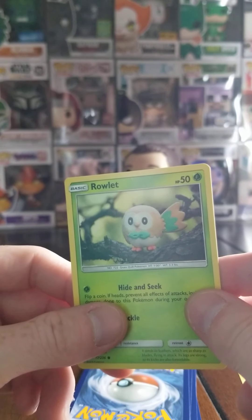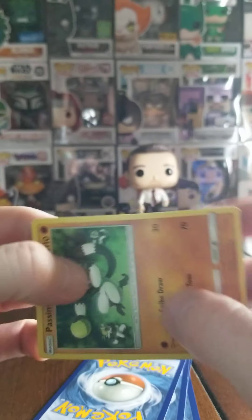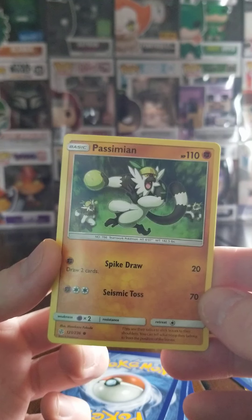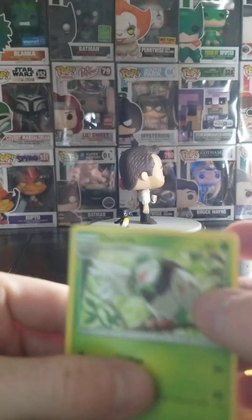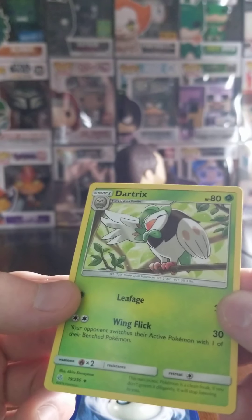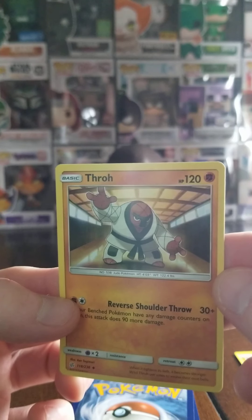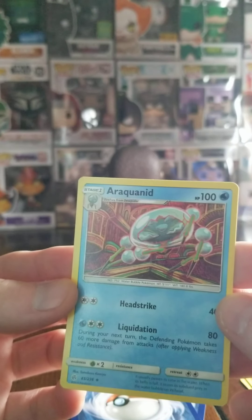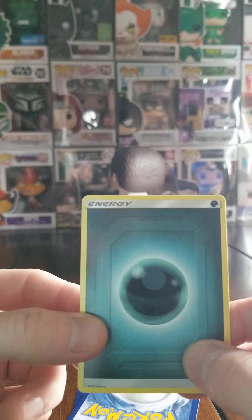Let's see if I did it right. So far I think I did — it's a Lily pad, easy to find common. Okay, that's a new cool one. So far we're doing good, I haven't messed it up. Let's see — oh, there's an energy card too.